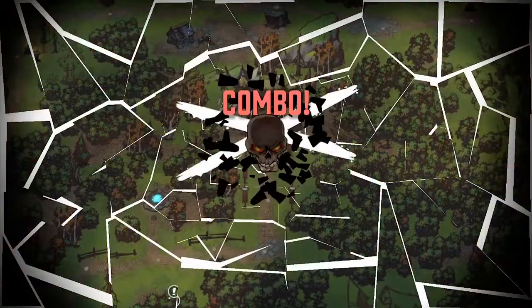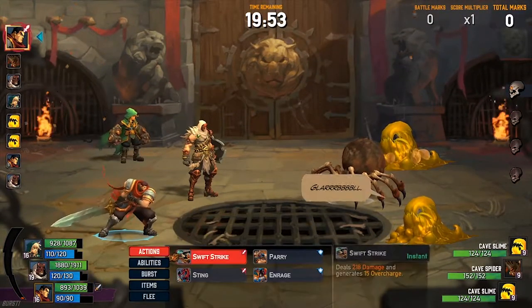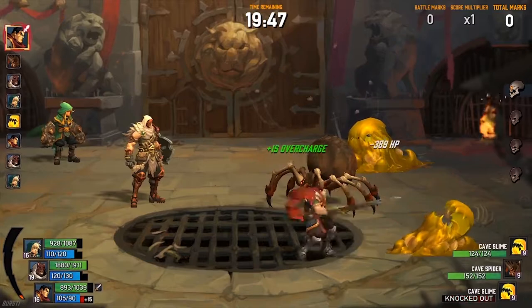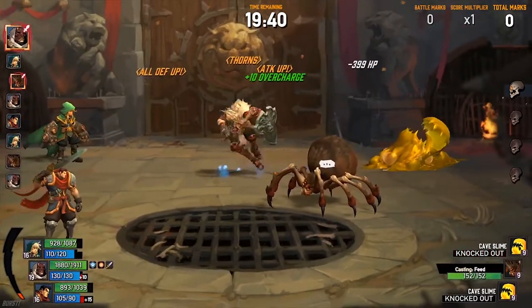First up, we have Battle Chasers, released by THQ Nordic in 2017. Battle Chasers is a very unconventional RPG, where you've got turn timers and all this other stuff. It reminds me of Final Fantasy VI a lot.